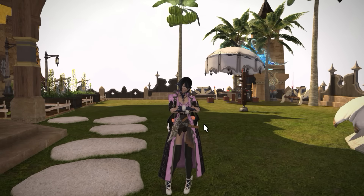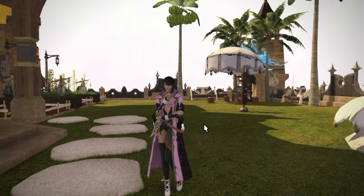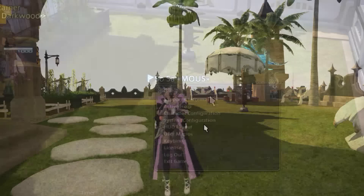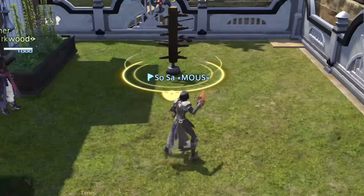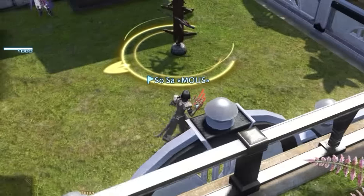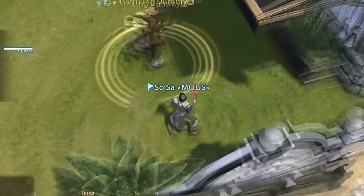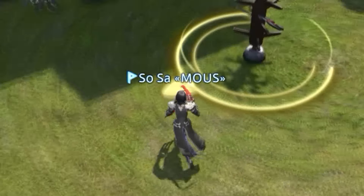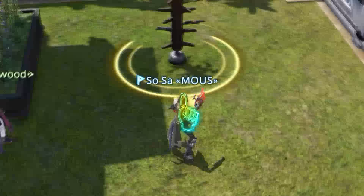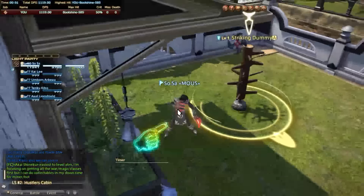The next really important thing is the positionals. This is extremely basic but it's a necessity for a Monk. This yellow circle with the arrow is dictating the way the dummy is facing. The spot in the back where the arrow cuts off is considered the back. Putting your character directly where the arrow is is considered the front. Anywhere in between is considered the flank.